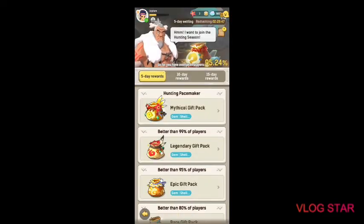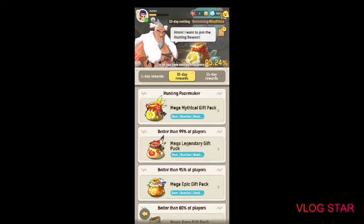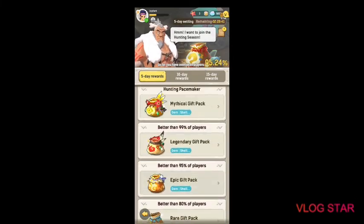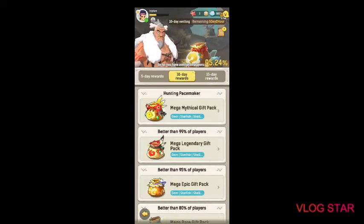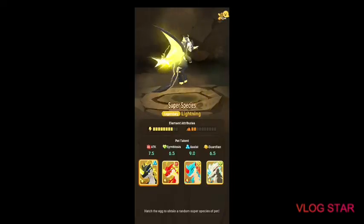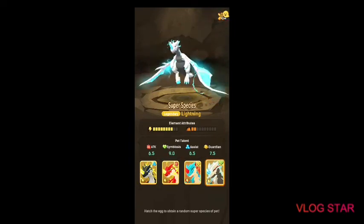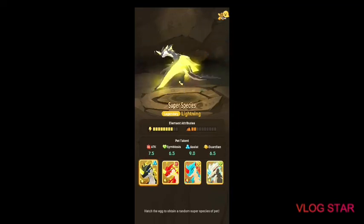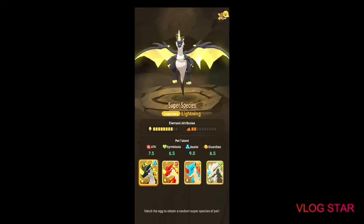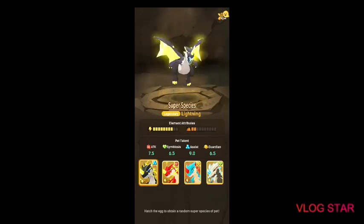Let's check the season bonus — this is basically a battle pass with rewards if you outlast a certain number of players. After 15 days, these are the super species pets. If you're top in the server at the end of the season, you get one of these. I really like the assist one — the black one.